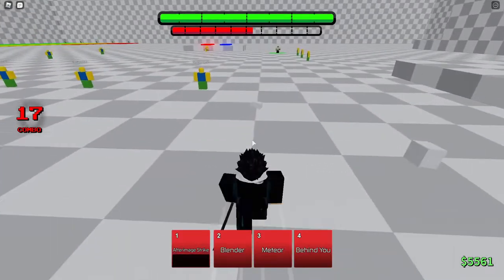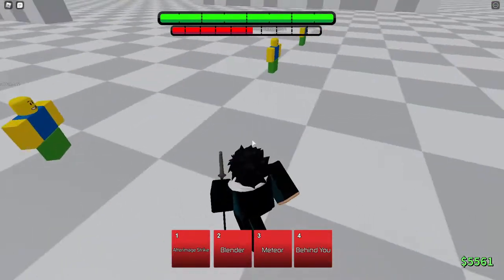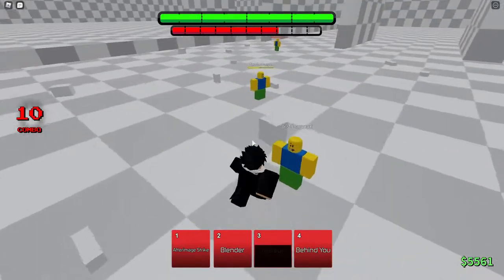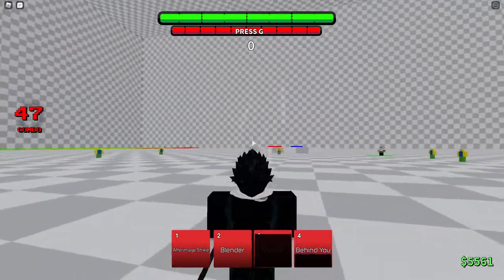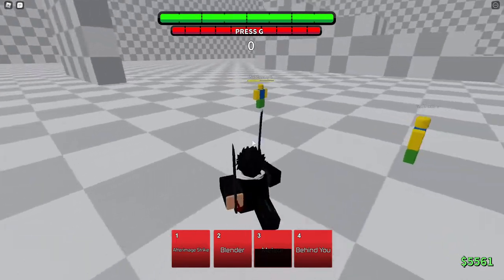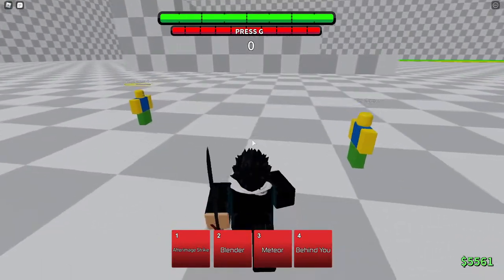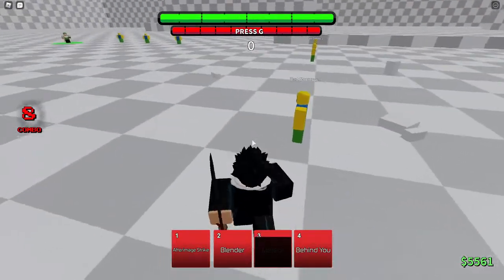This next combo: you want to do M1, M1, up tilt, use Meteor, and continue your M1 combo. This combo does a lot of damage. Make sure you do it really fast, or else your enemy — if they're using like the dope or whatever — they could just counter it. But if they block, just continue the combo. That's how you're supposed to do it. You gotta do it really fast.